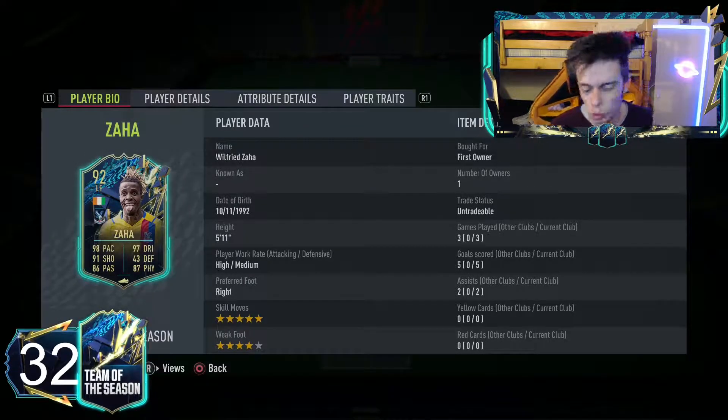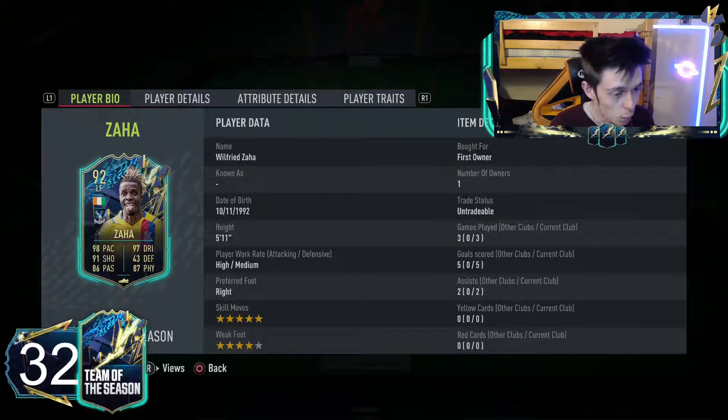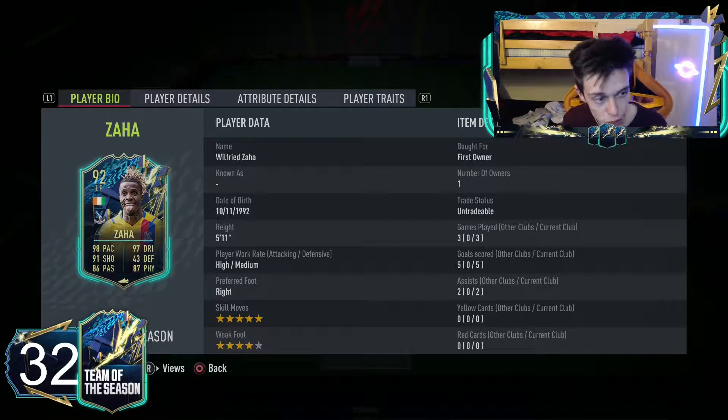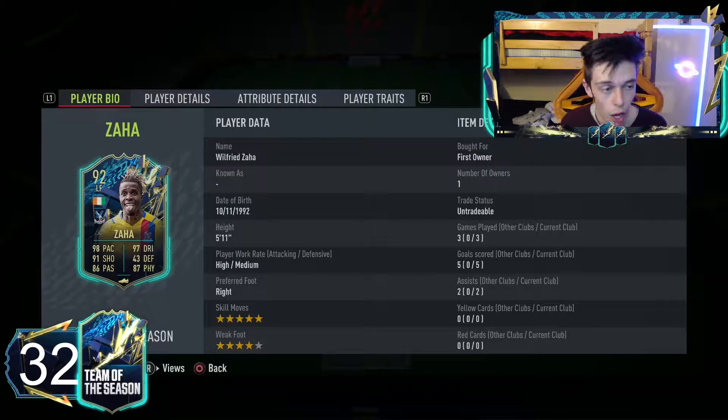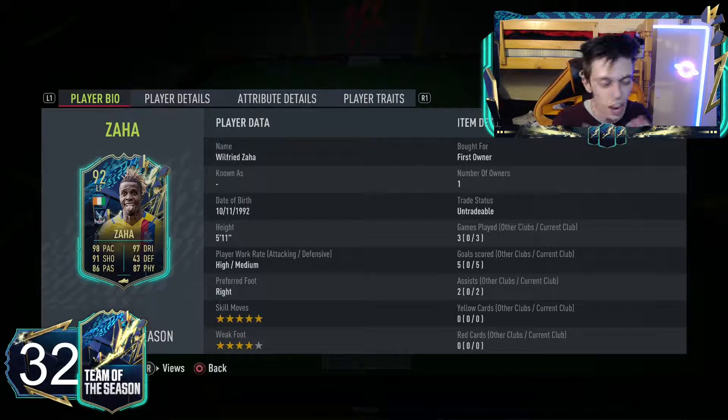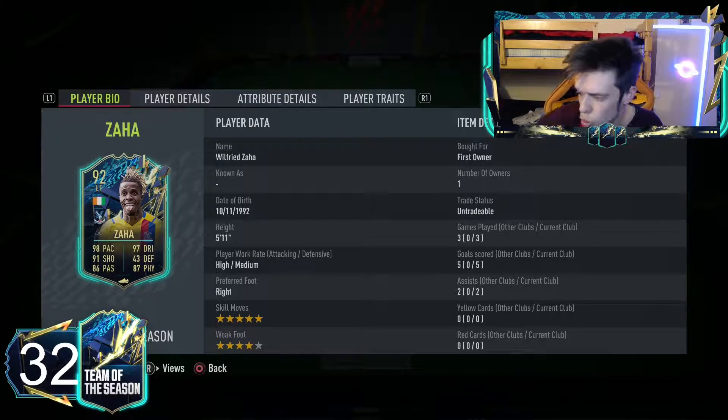We're gonna be doing a Zaha review - that's obviously what you guys are here for. Five star skills, four star weak foot, high/medium work rates, five foot eleven, right footed. I played three games with him. I mentioned this before in the Nabri and Laporta videos - I had a few rage quits so I wasn't able to get a whole lot of clips, but I have a good understanding of how the card plays.